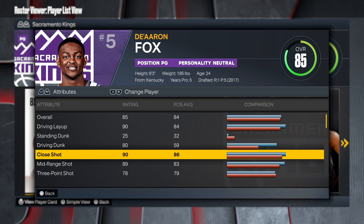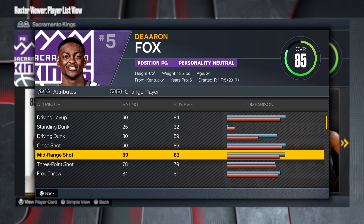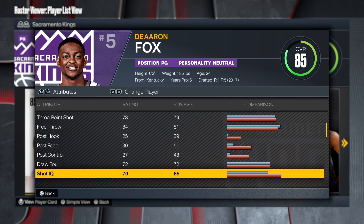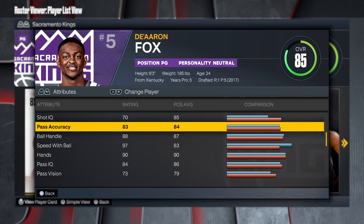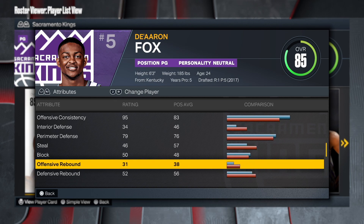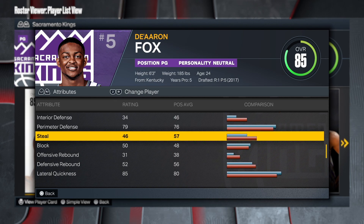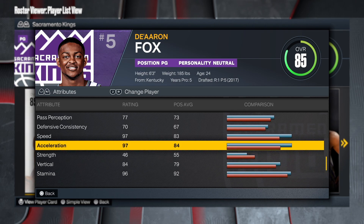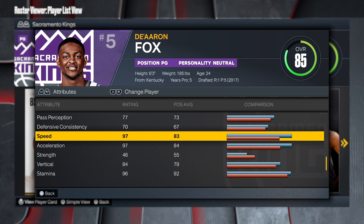The shooting is 89 and 78 - solid, you can't go wrong with this. You'll be able to consistently get open jump shots with no issue. Free throws are 84, solid free throw shooter. The ball handling is 88 and then the speed with the ball is 97 - he's one of the fastest people in the NBA. On defense, he's not too good, so don't think you're gonna be clamping up because he's not a great defender, but he's not terrible either.